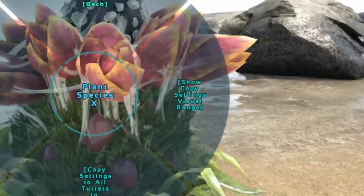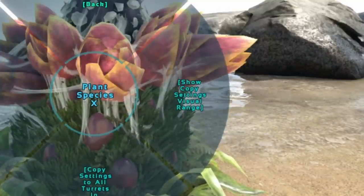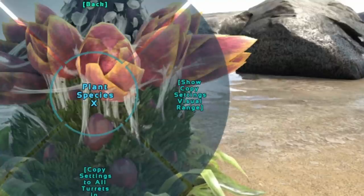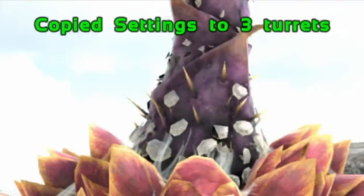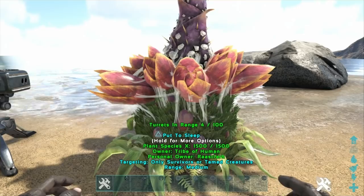You can also choose whether to affect only turrets within your limit range or all turrets within your tribe. When you copy the settings to all in range, a pop-up message will tell you how many turrets you've just copied that setting to.